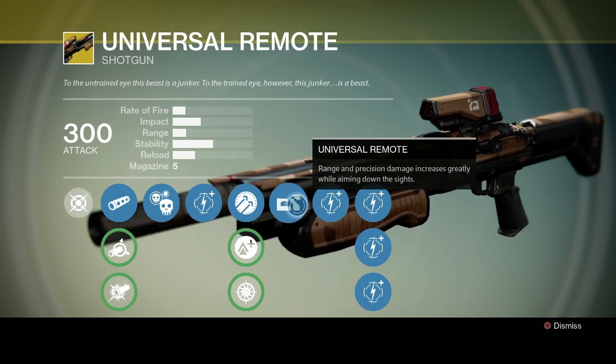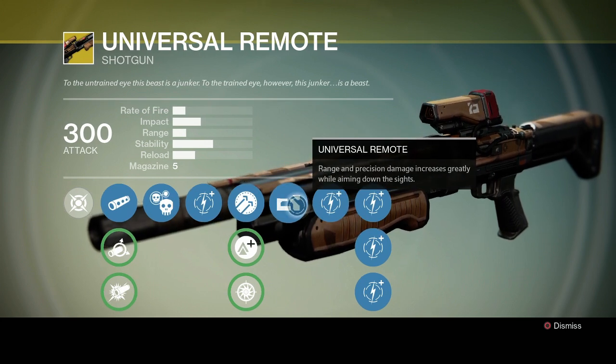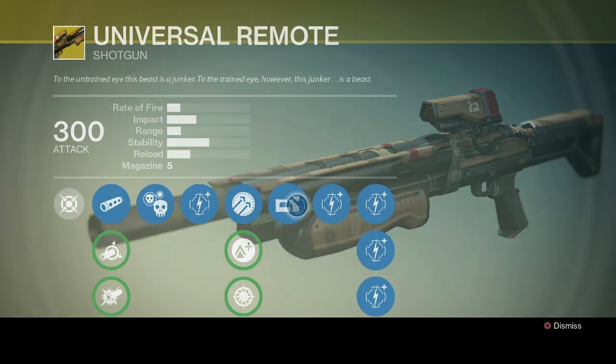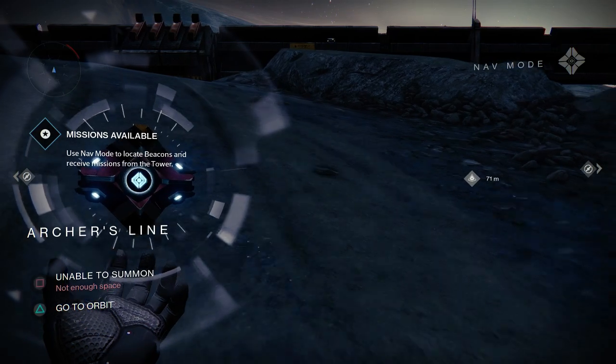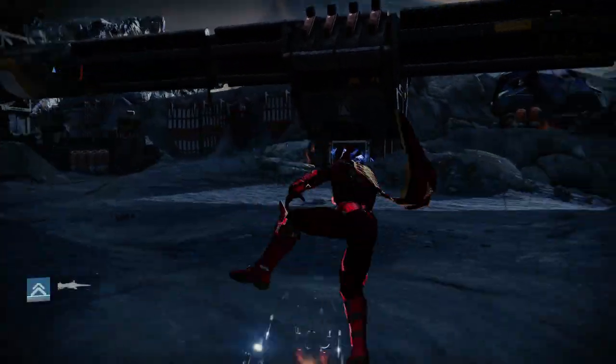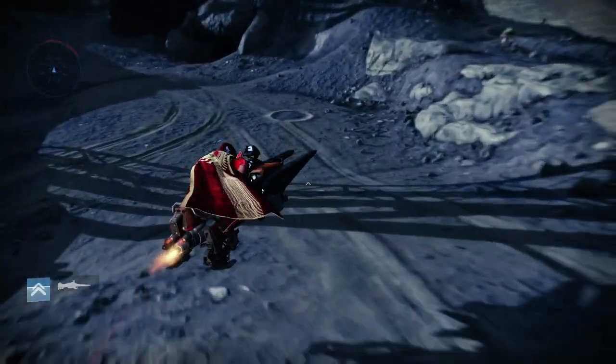Especially when you get into the Universal Remote perk — range and precision damage increase greatly while aiming down sights. And by greatly, it really means greatly. It's a pretty significant buff to your range. You can use this thing at a pretty significant mid-range.